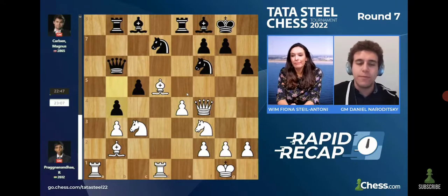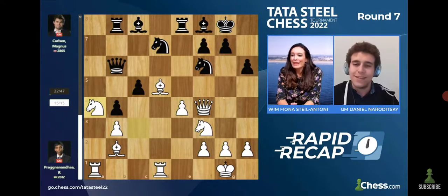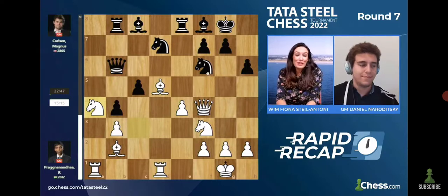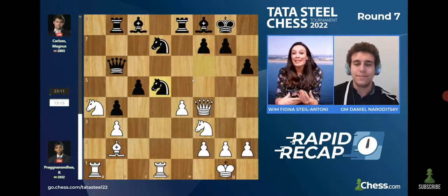Magnus strikes first — that was the theme of this middlegame. Magnus kept striking first before Prague could accomplish his plans. After B4, Prague is forced to move the Knight to A4. And now another very important moment: instead of moving his Queen back, Magnus decides to capture on D5 and things really heated up. The tide was starting to turn — Prague, who got such a nice position out of the opening, missed that one shot with Knight G5. Magnus stopped it, and suddenly he is the one taking control of the position.